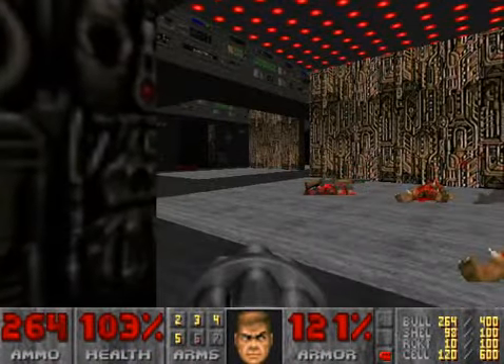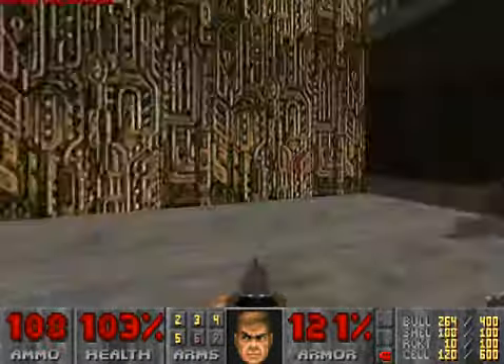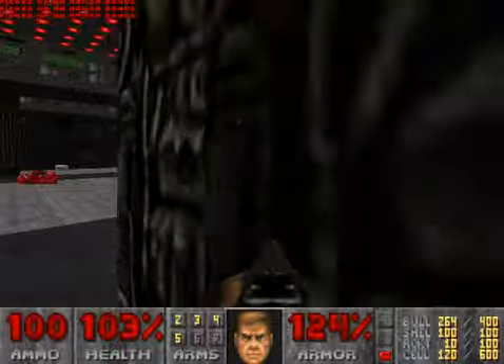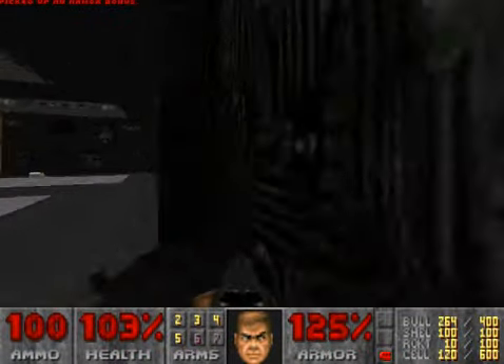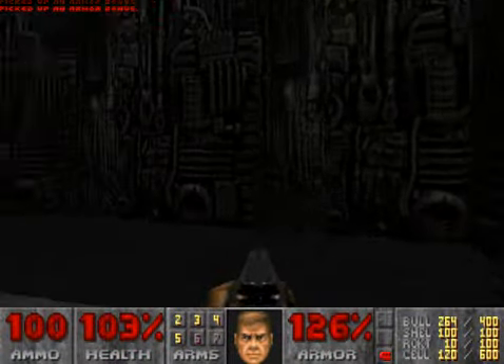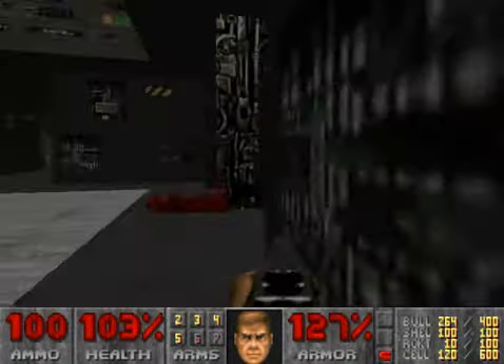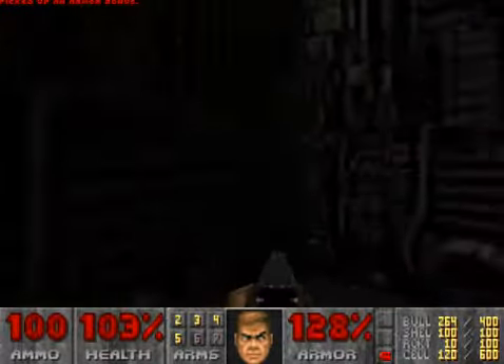That specter is trying to have lunch — roast me up, have some human barbecue. So now we'll go in here and grab these bonuses, the armor bonuses, and go in here for some more armor bonuses. There's an armor bonus over here, and there's another one over here with the medikit.